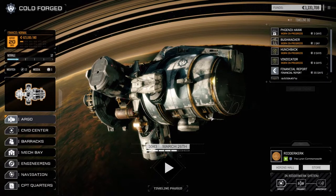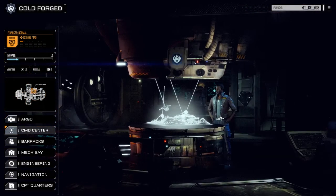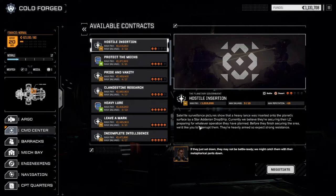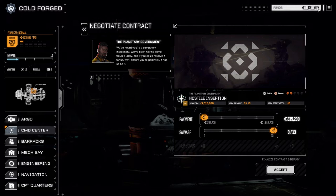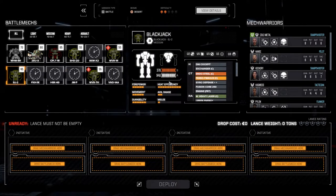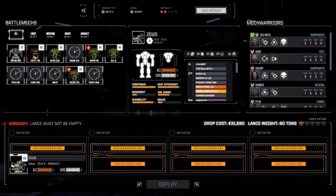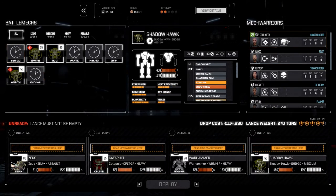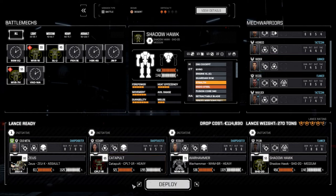Welcome back to another episode of Rogue Tech Cold Forged. Today we're going against the two-skull Star Adarin clan mission — a heavy lance inserted into the planet surface. We're going to negotiate the contract and go full salvage; we've got plenty of C-bills. We may have to get some repairs done depending on how it plays out. We're bringing in the Zeus, Catapult, Warhammer, and Shadowhawk with pilots Cold Metal, Hickory, Riddler, and Pile-On. Let's deploy this and get it done.